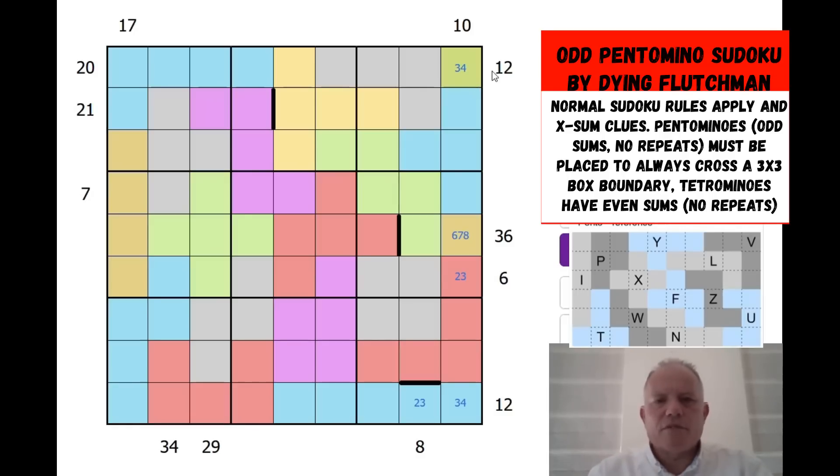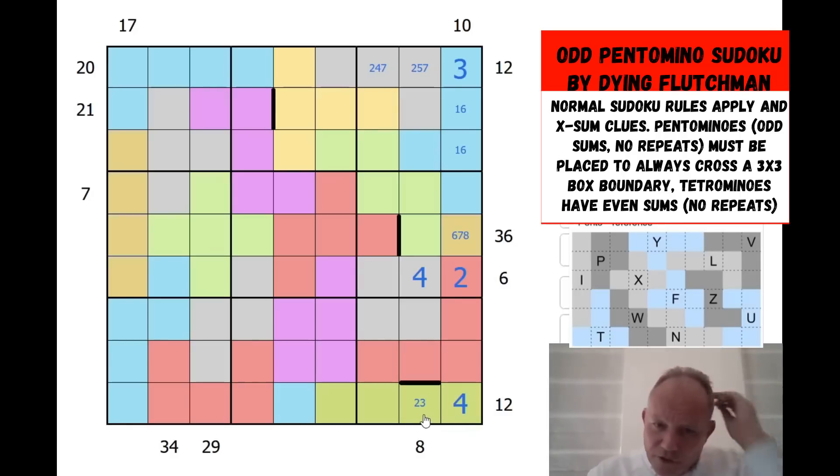There's a 3, 4 pair, so that makes this one a 2, which rules out this being a 4 because it would need 1, 2, 3. So 3 there, 4 here. We can finish off the 6 clue with a 4 — that sum's done. Now 10 in 3 cells — we need 7 more. We can't use 3, 4 or 2, 5, so it's 1, 6. This is 12 in 3 cells, so these add up to 9 — either 2, 7 or 4, 5. Can't be 5, 4 because of this 4. Down here they add up to 12 including a 4, so that's got to be 1, 2, 4, 5.